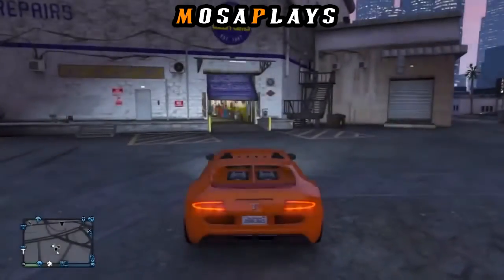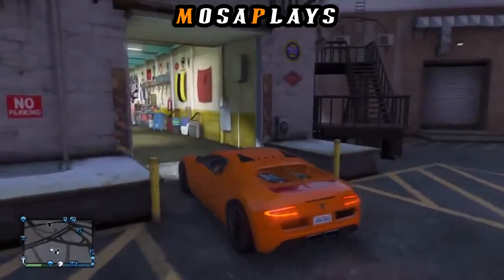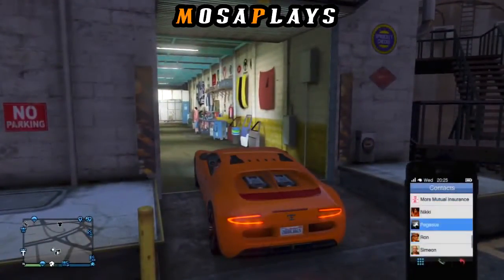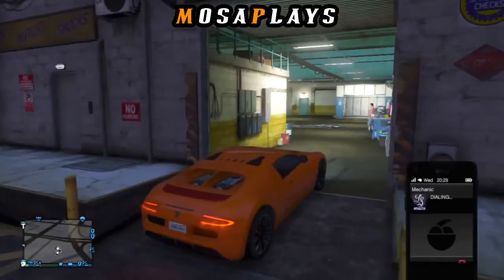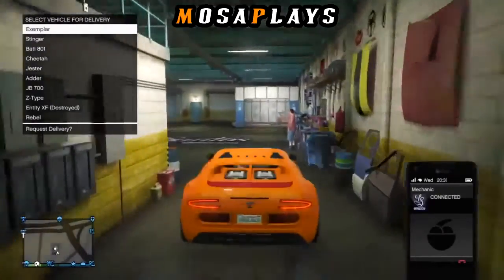Once you're back at Los Santos Customs, put the front two tires of your Adder — or whatever car you have — inside Los Santos Customs and call your mechanic. Wait for the menu to pop up.